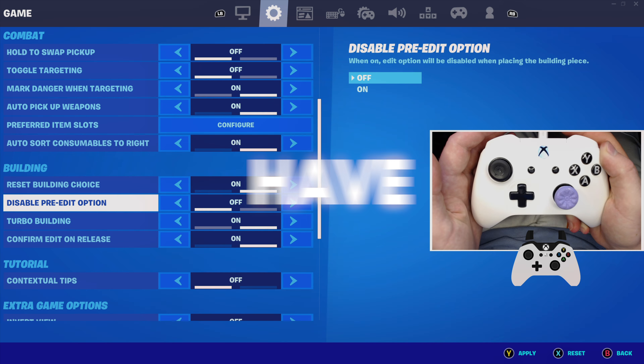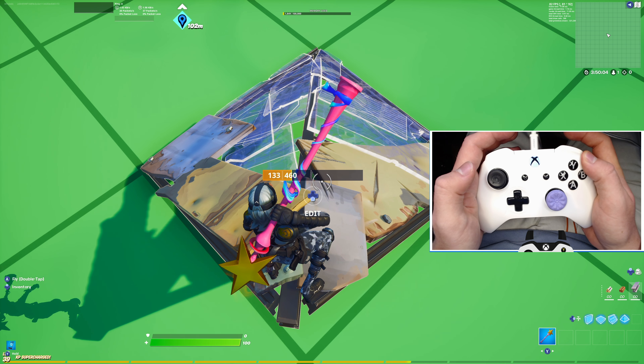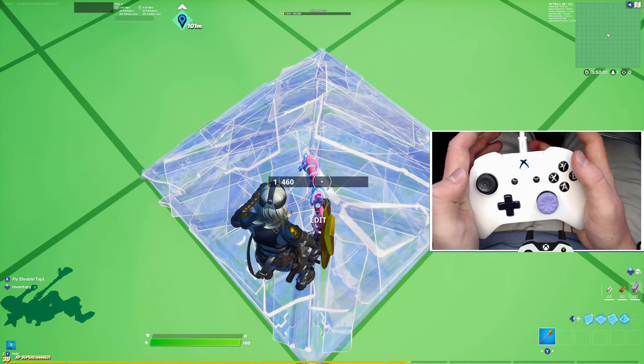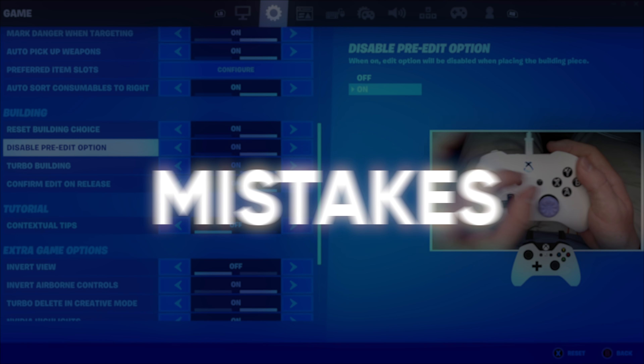On average, most of the better players use their left stick as an actual edit bind and have the disabled pre-edit option enabled. This is because at high speeds of editing, input delay can kick in. However, if you have this turned on, it will actually reverse this and you'll be able to edit with no mistakes.